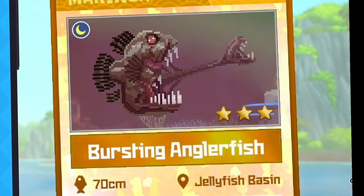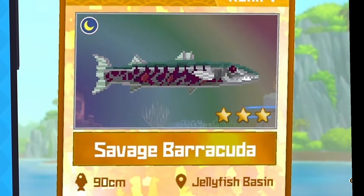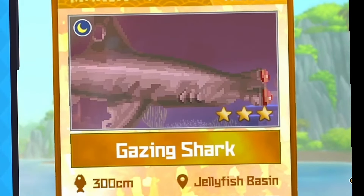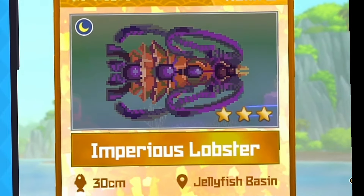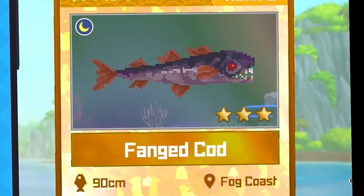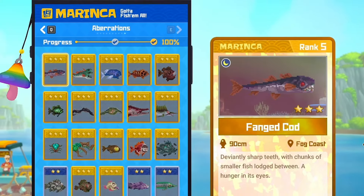And finally for the Aberrations: the perished loosejaw, the bursting anglerfish, the savage barracuda, the concertina barracuda, the gazing shark, the imperious lobster, the entangled crab — and that's it for all the Aberration fishes.